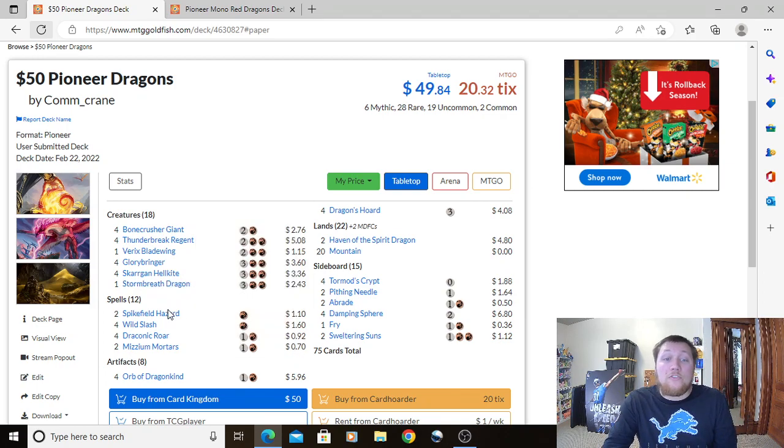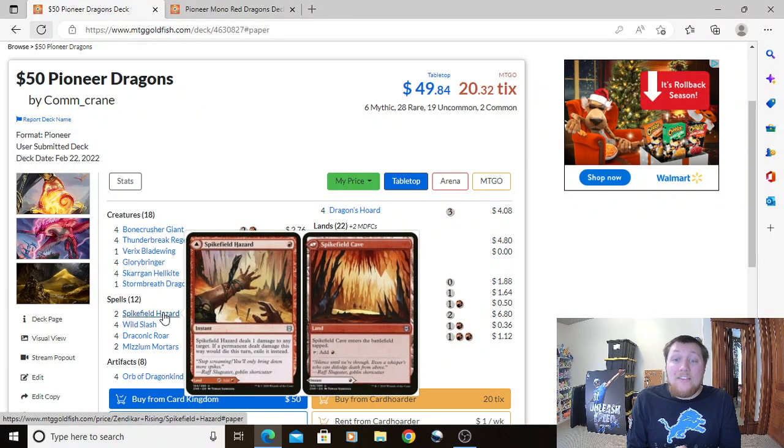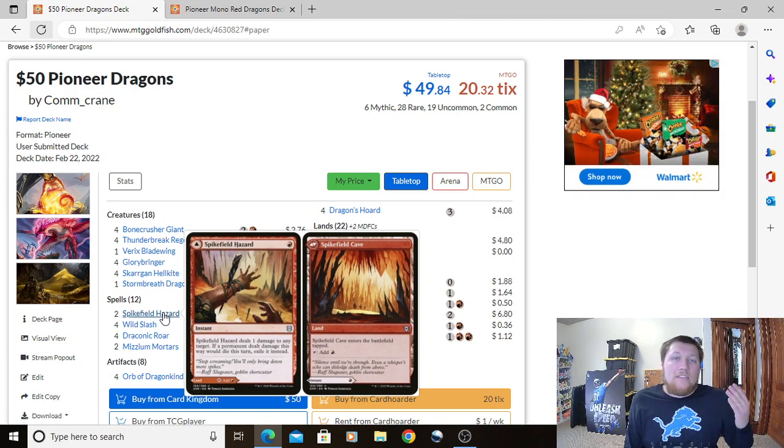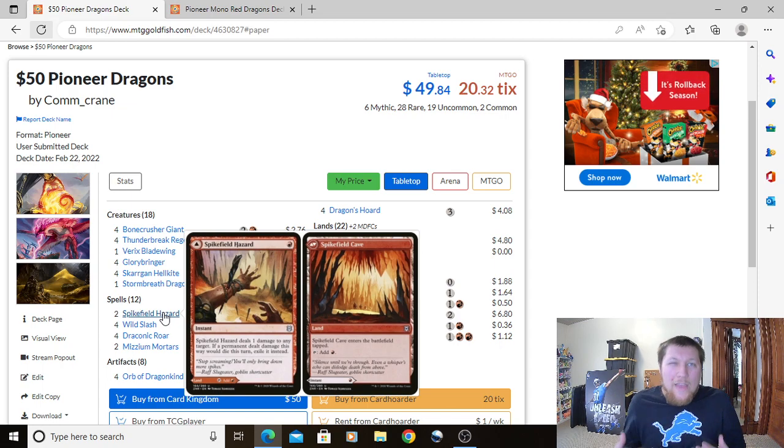For non-creature spells, we have two Spike Field Hazards. You can either play it as a land that enters tapped and taps for red, or as a 1-Red instant that deals 1 damage to any target — and if a permanent dealt damage this way would die, exile it instead. The exile effect is great for picking off Llanowar Elves or Elvish Mystics. Most of the time we'll just play it as a land for the flexibility.